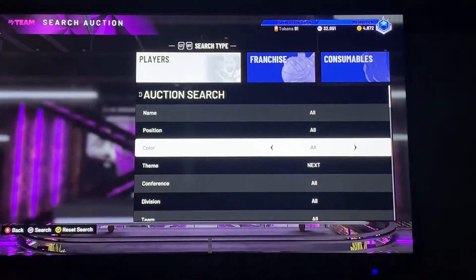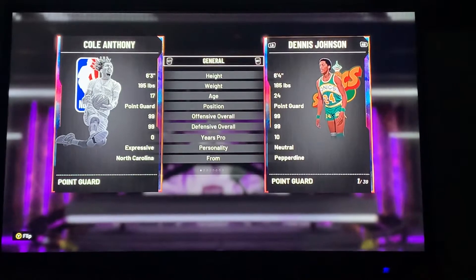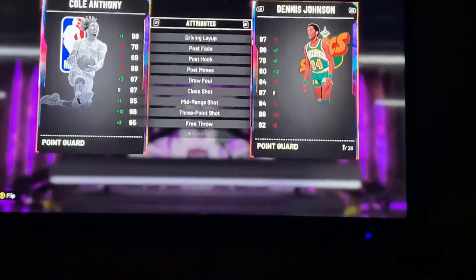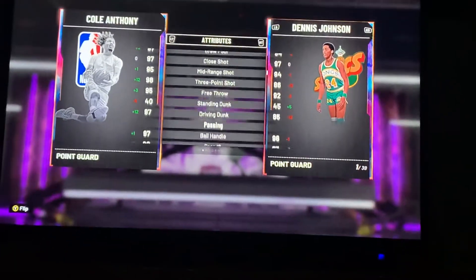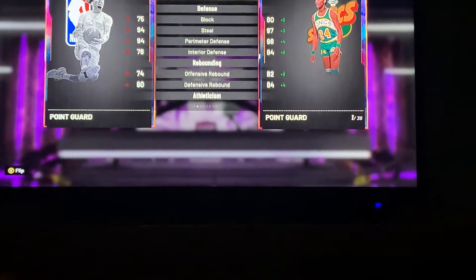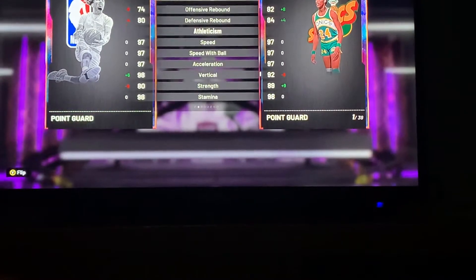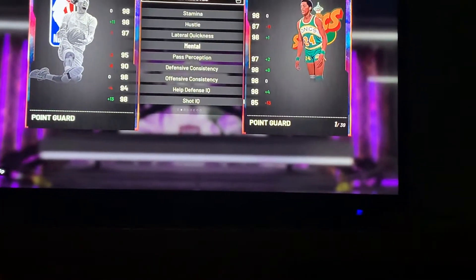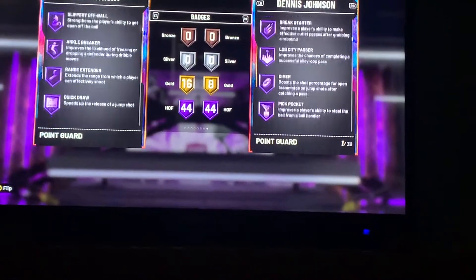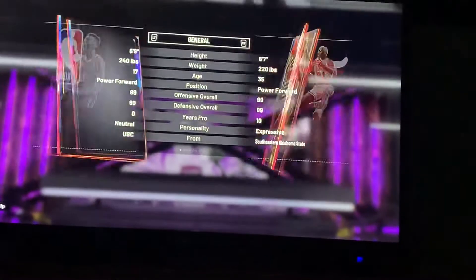We're gonna check out the goal pools. Cole Anthony is a 6'3" point guard — good layup, good three, solid mid-range, good close shot, good driving dunk, good handles, all right passing. Defense is not that great but his perimeter defense and steal are good. Rebounding he won't be great at, but good speed and vertical. This is a pretty good card. He's got a lot of badges — the good ones too.